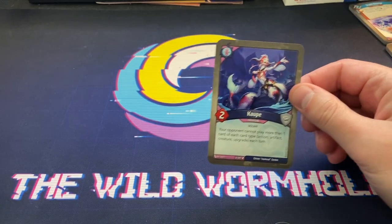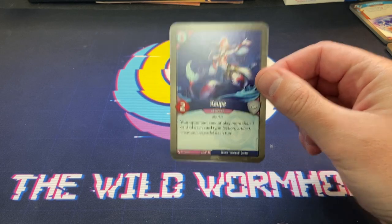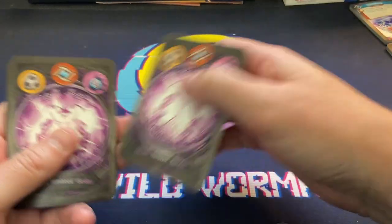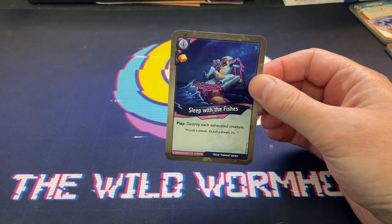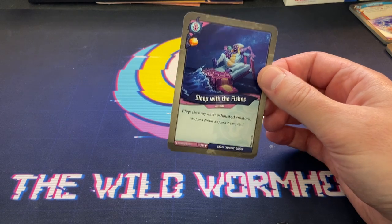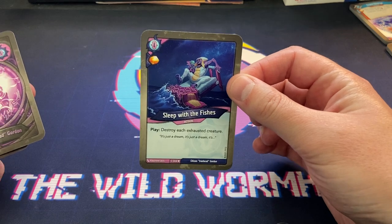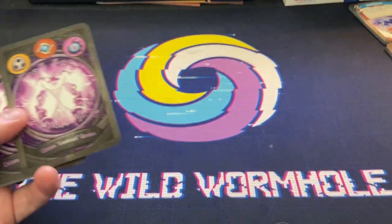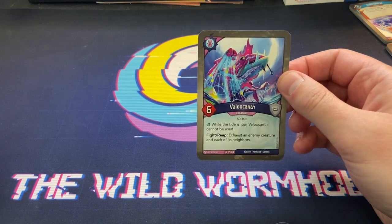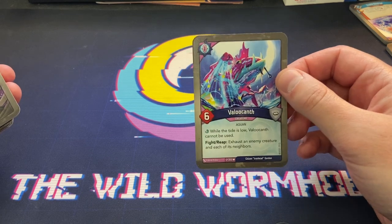We're into Unfathomable and immediately we see Cowp - your opponent cannot play more than one card of each card type each turn. I'm a big fan of Cowp. Sleep with the Fishes - destroy each exhausted creature. We kind of needed some creature control, good to see. Valakans - while the tide is low, Valakans can't be used; fight or reap: exhaust an enemy creature and each of its neighbors. Immediate synergy right there.